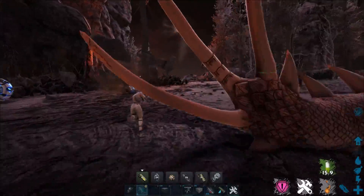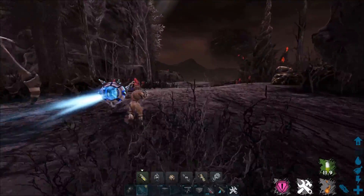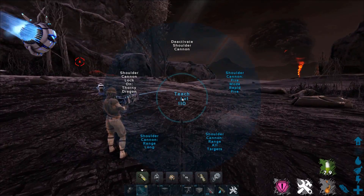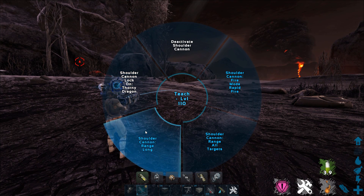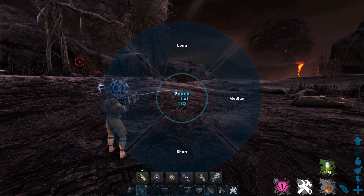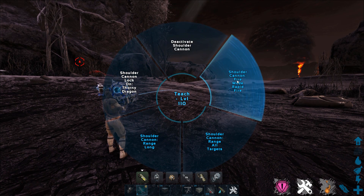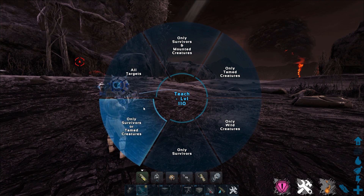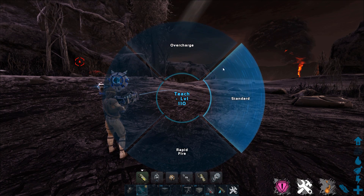This is the tech shoulder cannon. It is a really awesome tame. I don't know how it's going to be utilized quite yet because I haven't seen one do insane damage, but it's got a bunch of different options. It'll lock onto things, you can set whether it fires from long, medium, or short range. You hold your E key to activate it, and you can make it so it only fires at certain things — you don't have to fire at all targets. You can do three different modes.